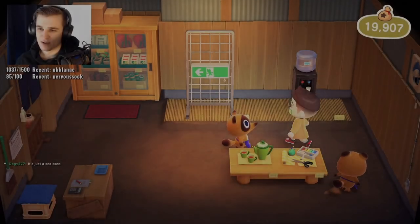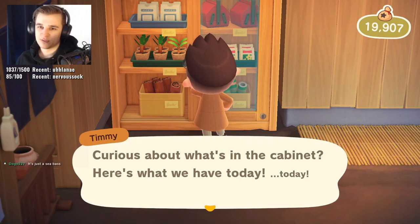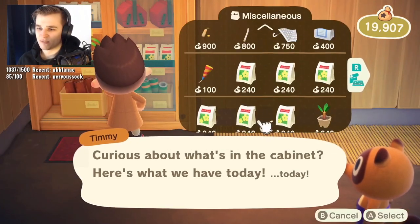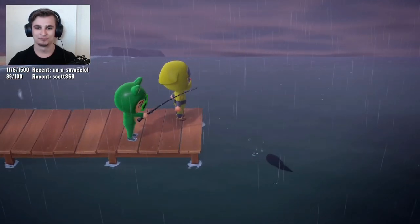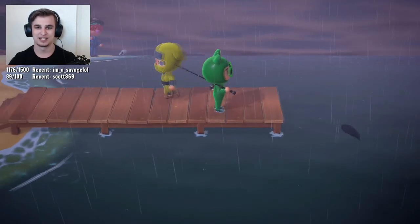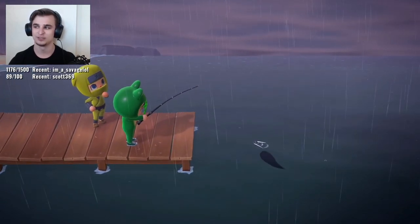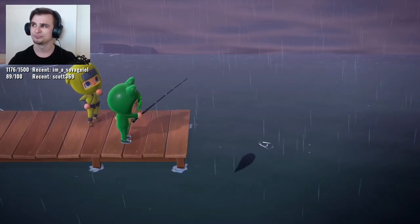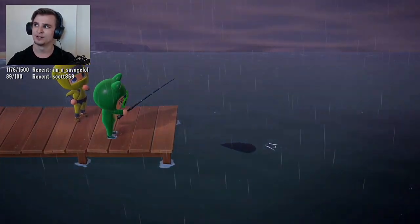It would be amazing if you could just buy bait from the store instead of having to fill up your inventory with manila clams and then go through the tedious process of crafting each and every single clam into bait. How good would it be if you could just buy it from the store? Or better yet, give CJ even more functionality by making it so that he sells bait on days that he's on your island.